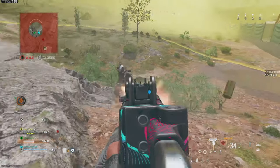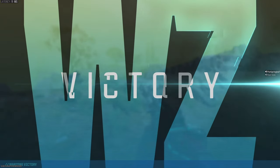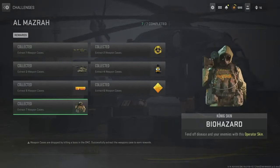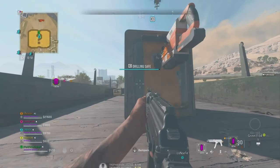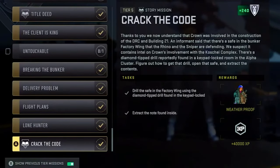I can guarantee there'll be some in here you didn't know you could get. I'll start by reminding you that the skins unlockable via DMZ in Warzone 2 are actually still available, since DMZ still exists — it's just not getting any new updates. Those skins include the Biohazard skin for Koenig, where you have to extract the weapons case in Al Marzra 7 times, and the Weatherproof skin for Cleo, which you get for completing the Tier 5 story mission Crack the Code.